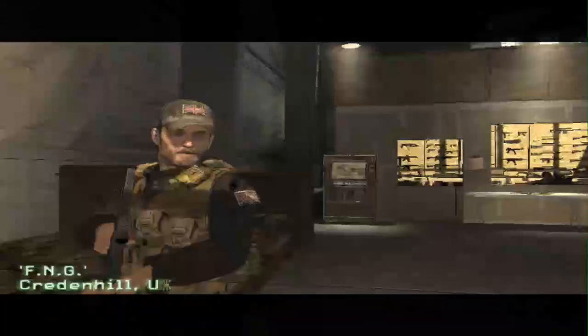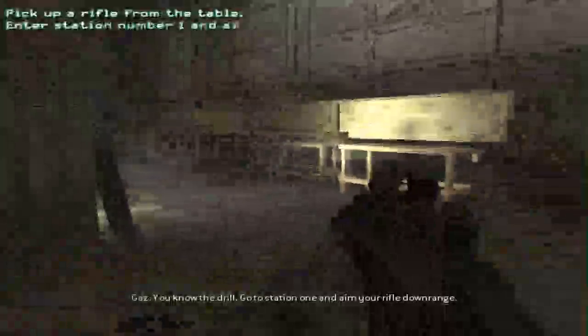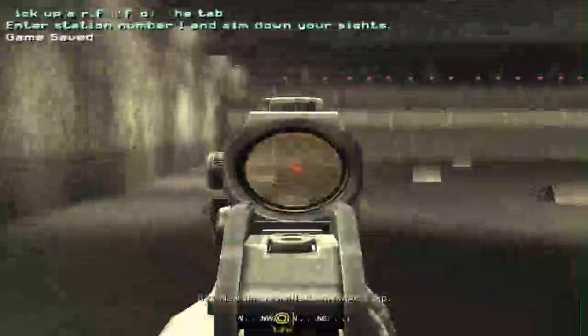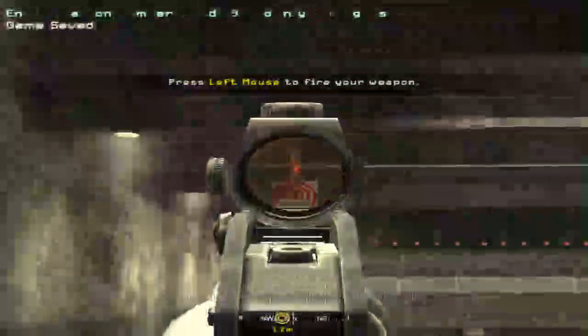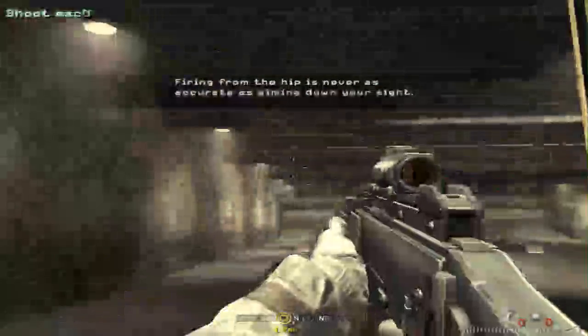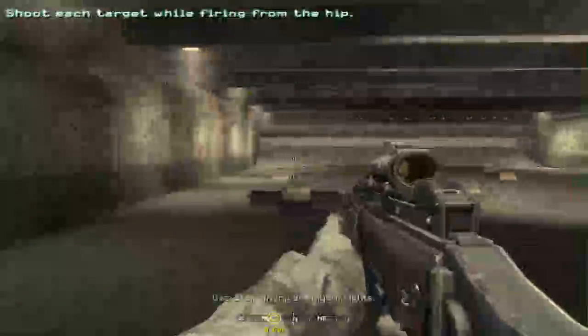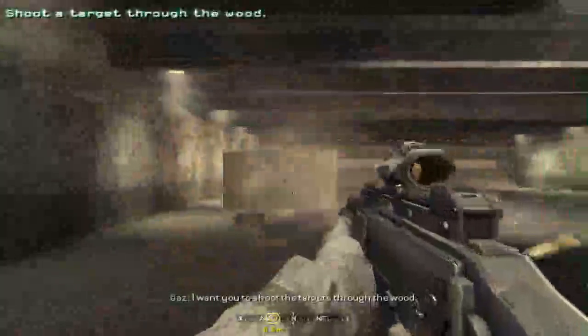Ok, we can skip this. You know the drill — go to Station 1 and aim your rifle downrange. Now shoot your target while aiming down the sights. Lovely. Now shoot the targets while firing from the hip. Stop aiming down your sights. Now I'm gonna block the targets with a sheet of plywood — shoot the targets through the wood.